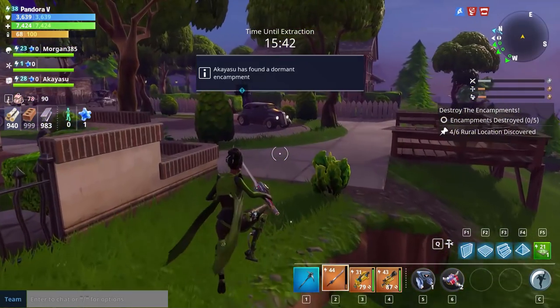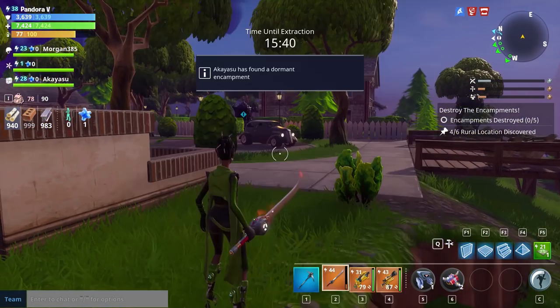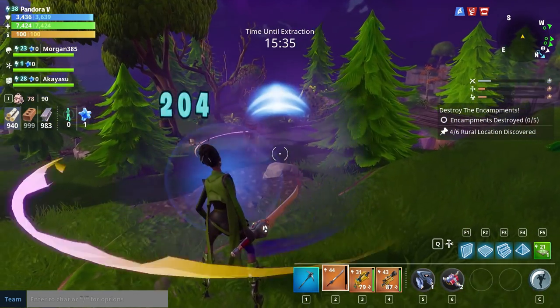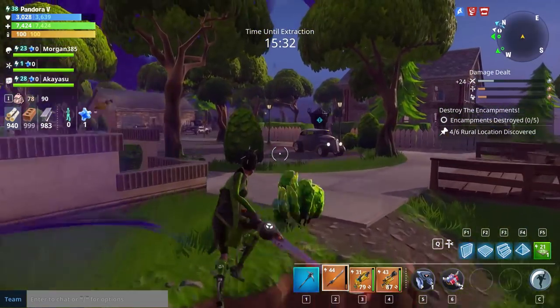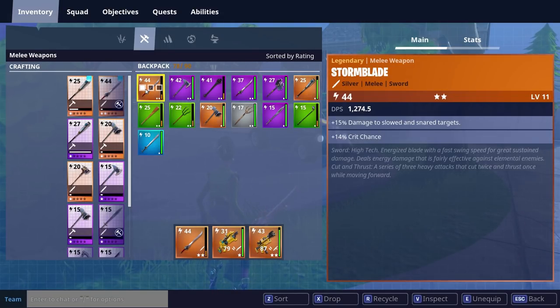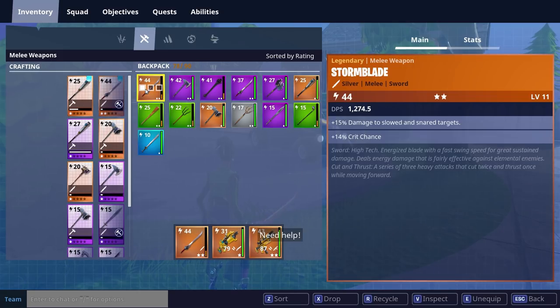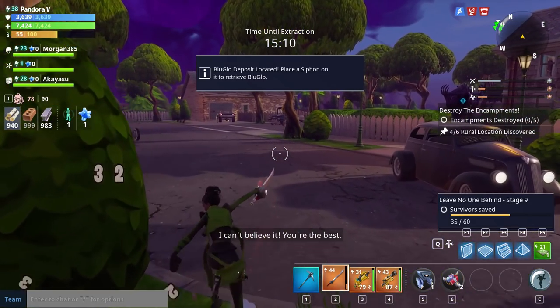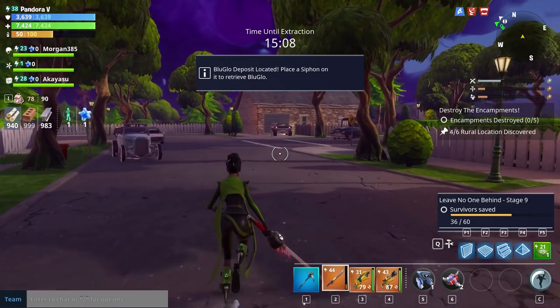Let me give you a quick rundown on the weapon we're using. We're using the storm blade, which we got in one of the llamas. It's at level two, so only level 11 — quite low. But it's an energized blade with a fast swing speed for great sustained damage. It deals energy damage and is fairly effective against elemental enemies. It has Cut and Thrust — a series of three heavy attacks that cut twice and thrust once while moving forward. Pretty good, and I'm liking Brawler Luna as well — she looks pretty awesome.